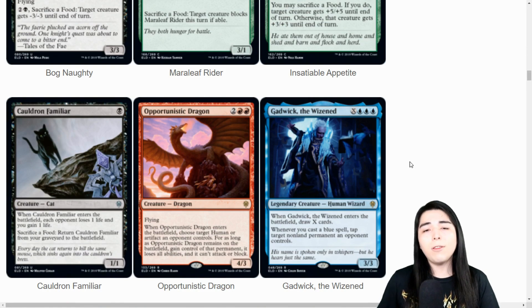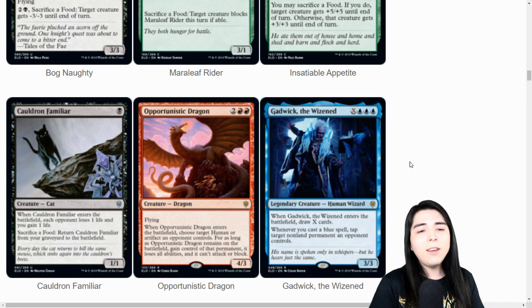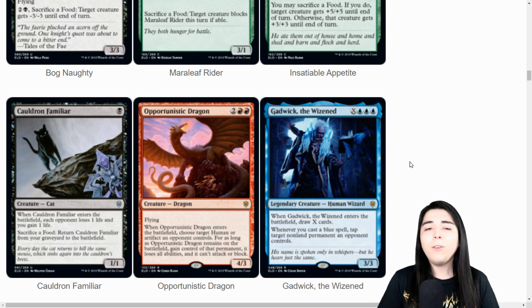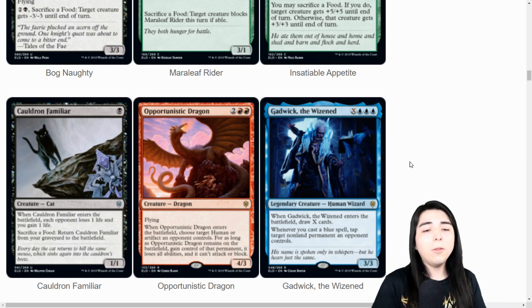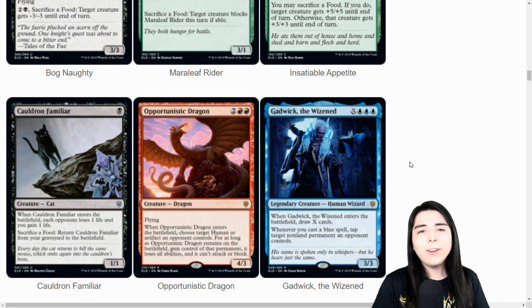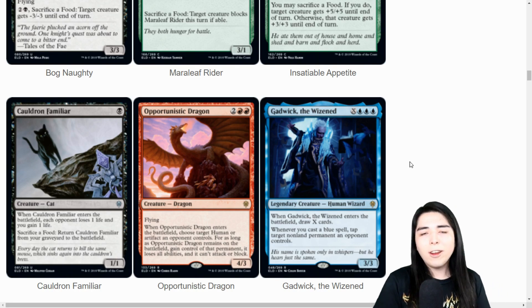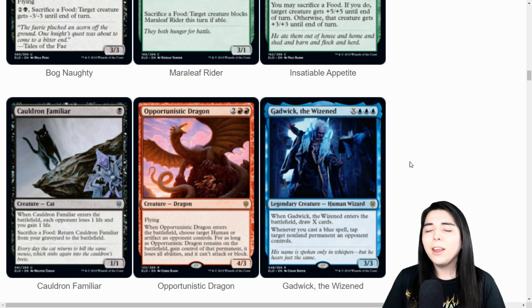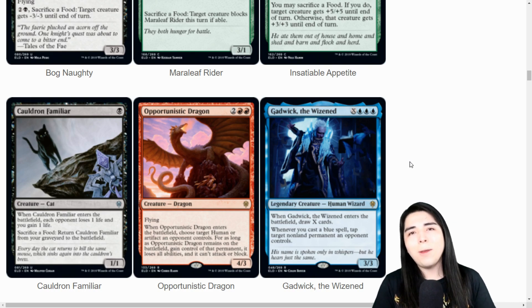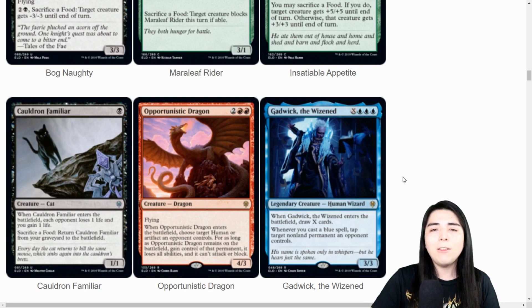Cauldron Familiar: one mana one-one. When it enters the battlefield, each opponent loses one and you gain one - immediately great for a one-drop. Sacrifice a food to return it from the graveyard to the battlefield. If you have any way to generate food, you just keep doing it over and over again without paying additional mana. In commander, if you have a sack outlet like Phyrexian Altar or Ashnod's Altar, you start sacking food to get this back, sacking it for mana, sacking food again - drain, drain, drain, drain. It's hard to set up and maybe the payoff isn't totally worth it, but on paper it seems fun. Also going to be a cool foil with the clear background.